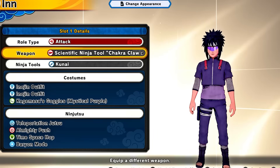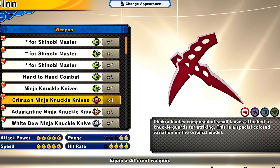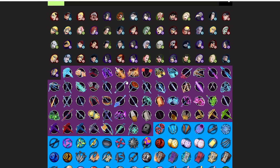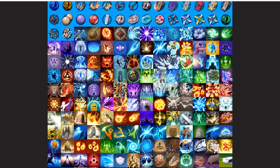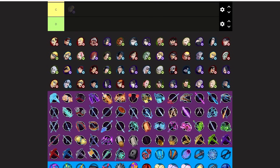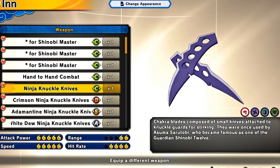Starting with the first weapon type you get, which is hand-to-hand. Hands aren't on the tier list tool, so we'll use a replacement. Hand-to-hand is honestly pretty good — better than most ATK weapons. It's not the best but it's not bad at all. Moving on to Ninja Knuckle Knives — those are just alright. I'd put them above B-tier.